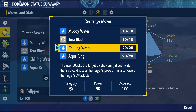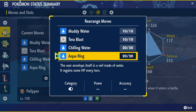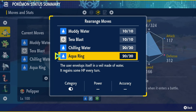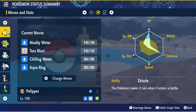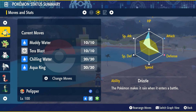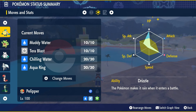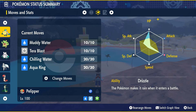Chilling Water is a great way to help build up to your Tera if you really need to get there — it lowers Torterra's Attack guaranteed. I'd recommend opening with one or two of these to make sure Torterra isn't hitting you as hard. Aqua Ring will help your Pelipper stick around a little bit longer, giving extra HP regeneration each turn. For EVs, max out HP, put 192 points in Defense, and 64 into Special Attack. Pelipper's ability is Drizzle, and give it a Bold Nature — plus Defense, minus Attack.